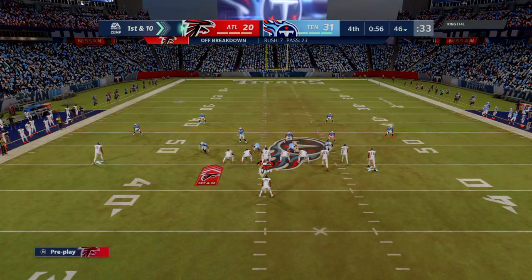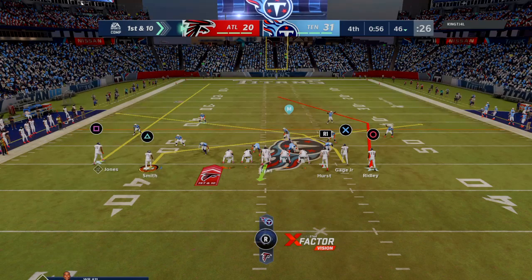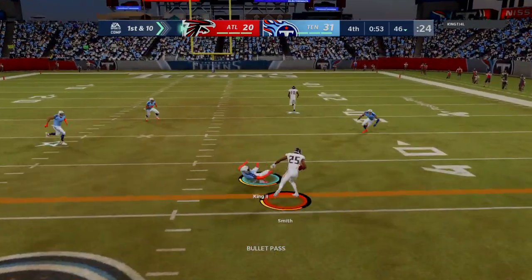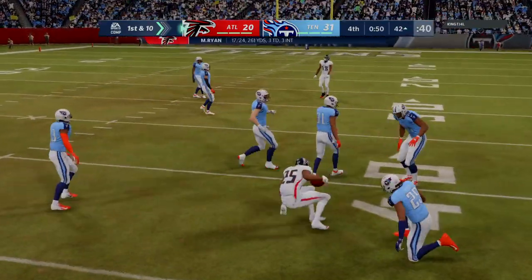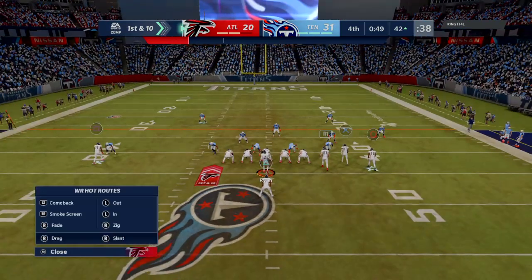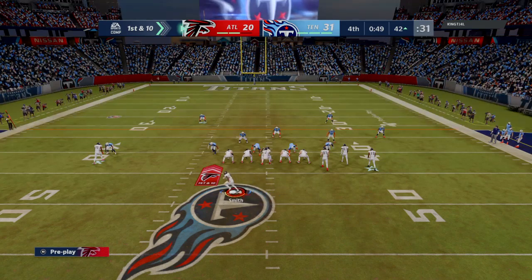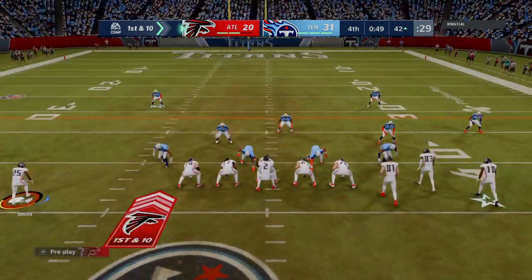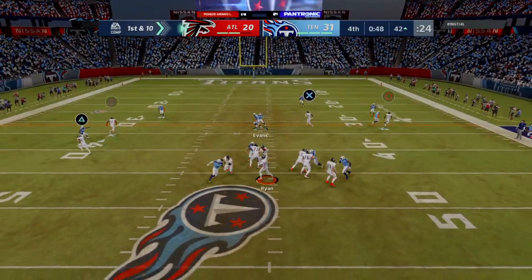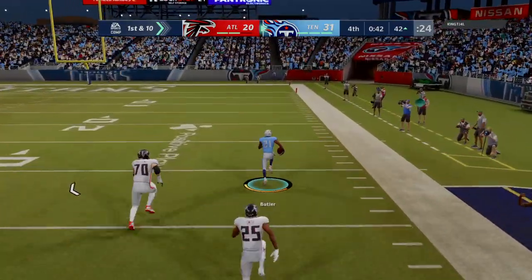Now Ryan — he finds Smith out of the backfield and takes it across midfield and inside the 45. Now the Falcons going to use one of their timeouts as they stop the clock with just under 50 seconds remaining in the fourth. On first down, Ryan — and this is intercepted. And that should do it.